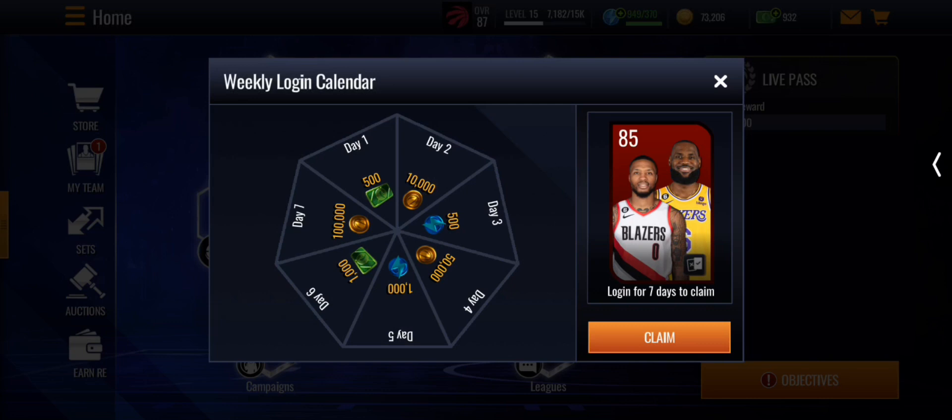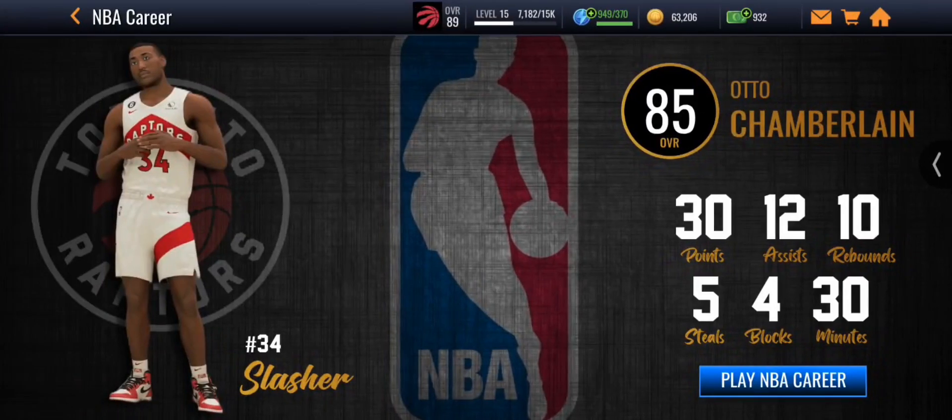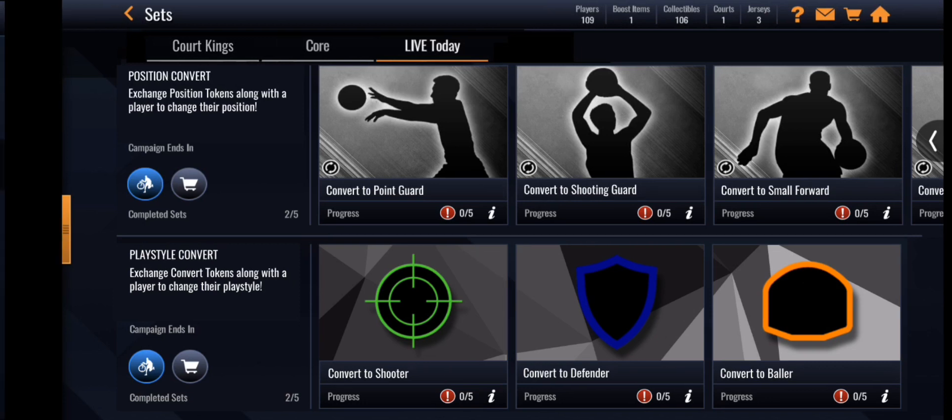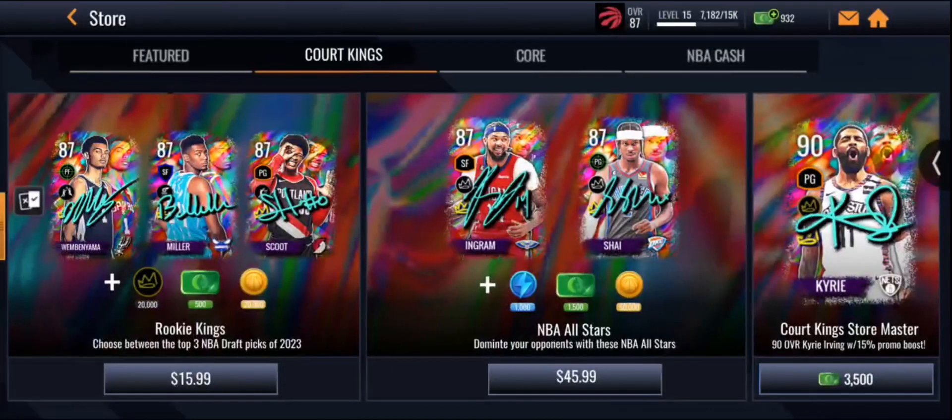Here is the NBA Career part — you play with your NBA career player. It looks like this is Wilt Chamberlain, 85 overall, who scored a triple-double with five steals and four blocks in 30 minutes. In Live Today, you have the option to convert your players to different positions and play styles.